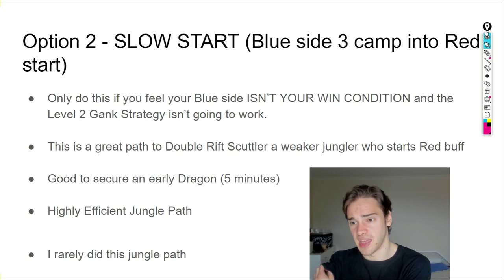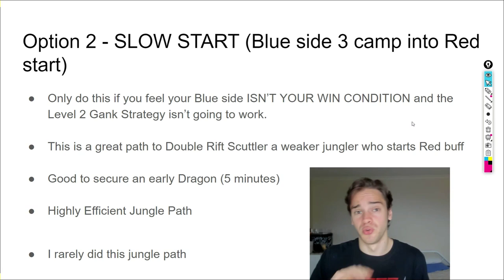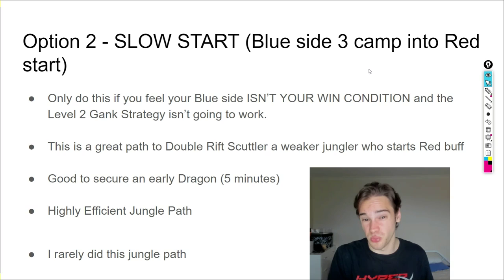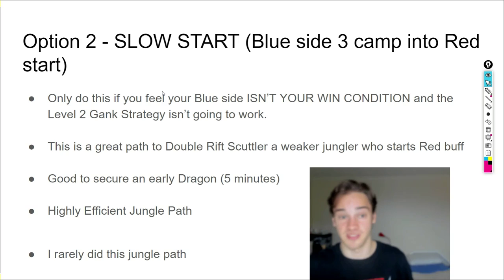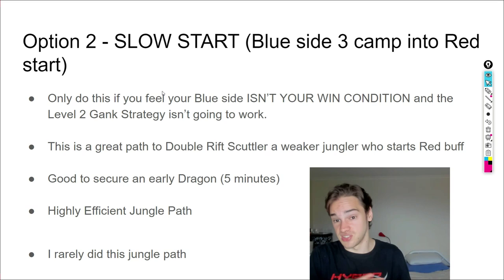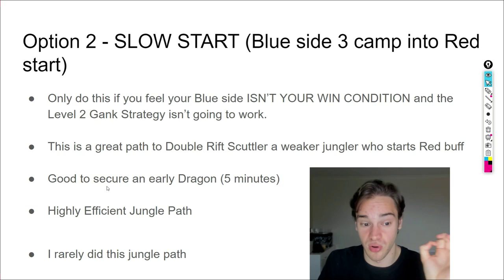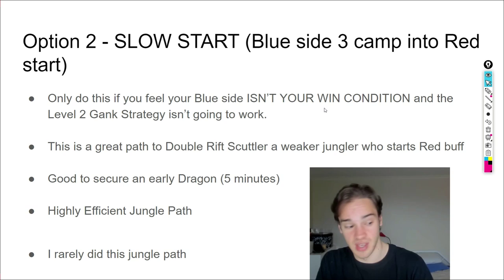Option 2 is a slow start path for blue side: Blue Buff, Gromp, Wolves, then Red Buff. I rarely used this path and only recommend it when the Level 2 gank strategy won't work — if you're not against a weak early jungler and can't invade blue. It's a highly efficient clear path and great for double Rift Scuttler against a jungler who starts red buff. By the time you finish this path and double Rift Scuttler, you can base, buy control wards, and look to solo dragon at five minutes.